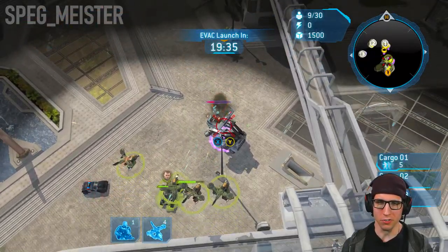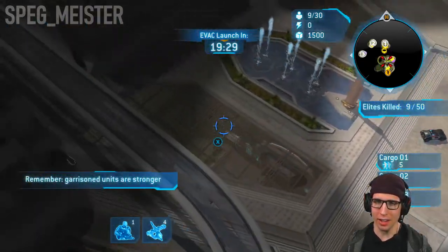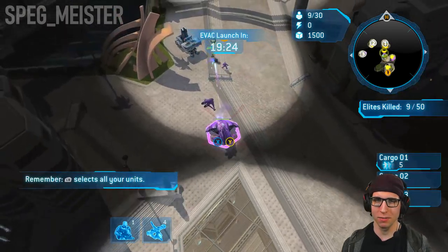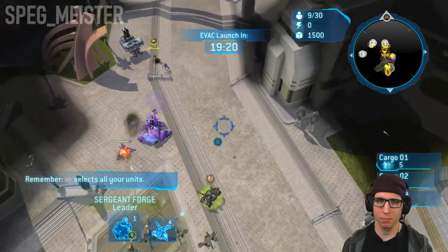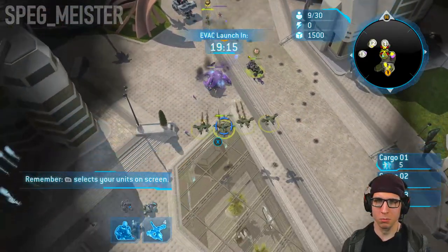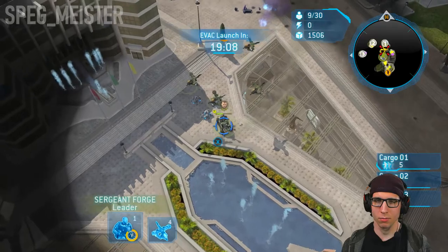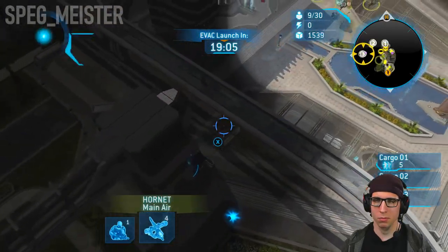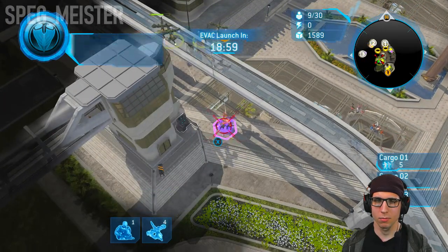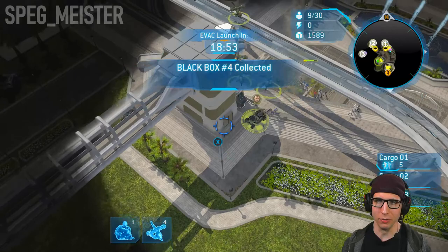So the key for the first few minutes of the mission is clearing out all these sniper towers that have enemy infantry in them, and also gathering supplies when possible. And over by this console you'll find the fourth black box.